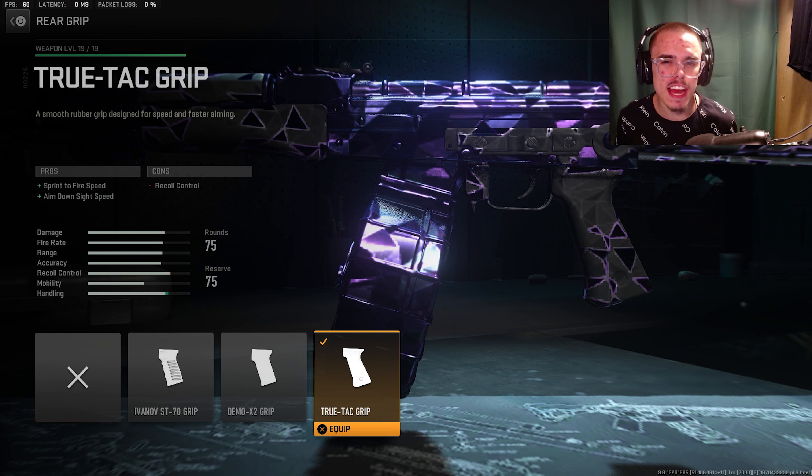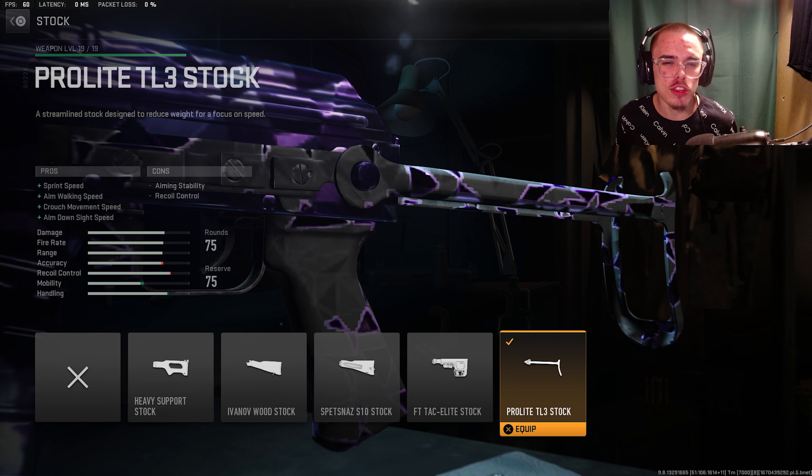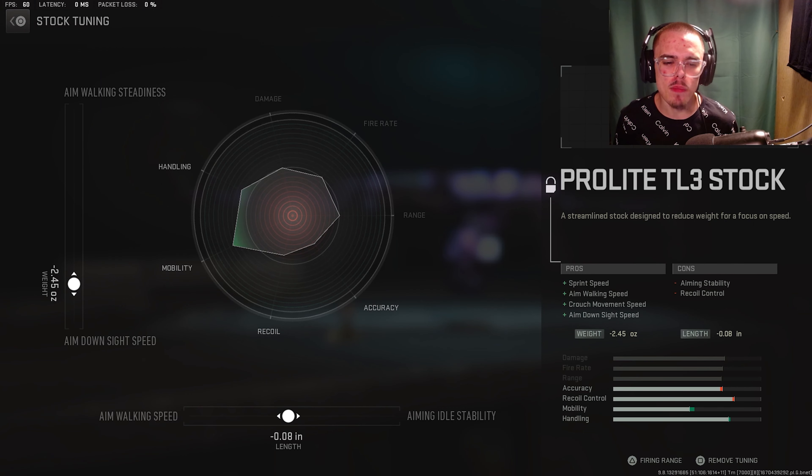For the rear grip, you want the True Tack grip. It gives you sprint to fire speed and ADS speed. And for the stock, you're gonna be running the Pro-Lite TL3 stock — easy sprint speed, aim walking speed, crouch movement speed, and ADS speed. For the tuning, you're gonna go minus 2.45 for ADS speed and 0.08 for aim walking speed.